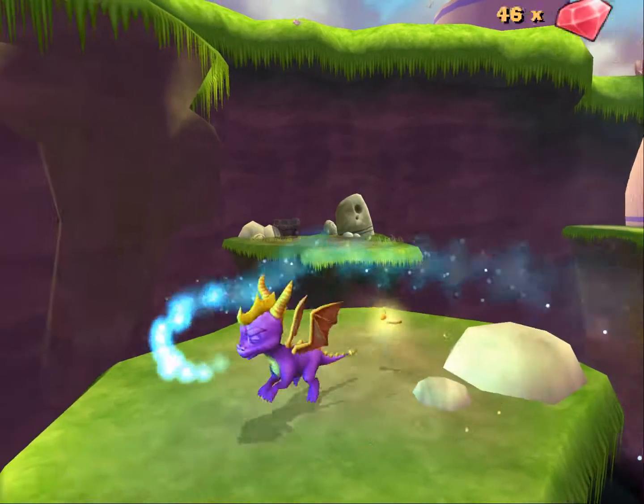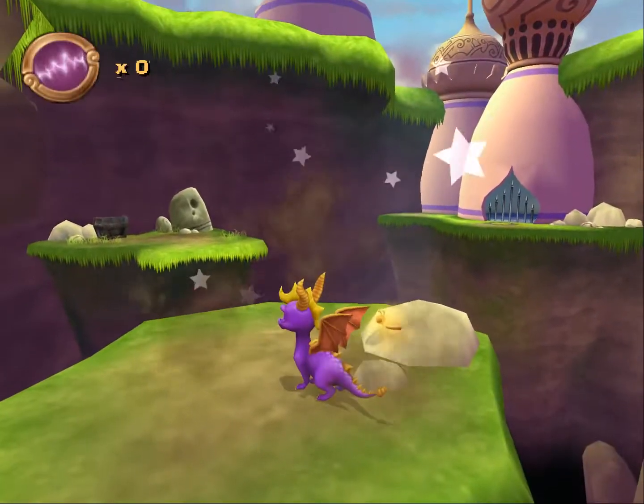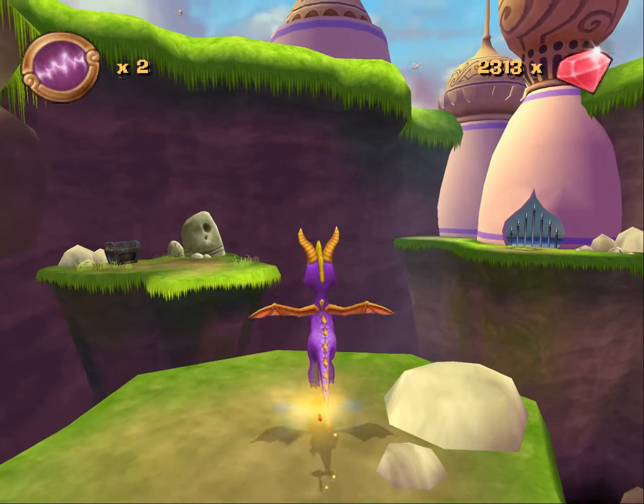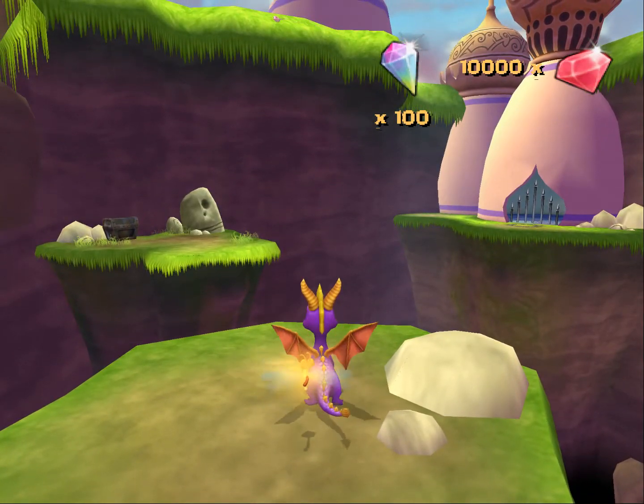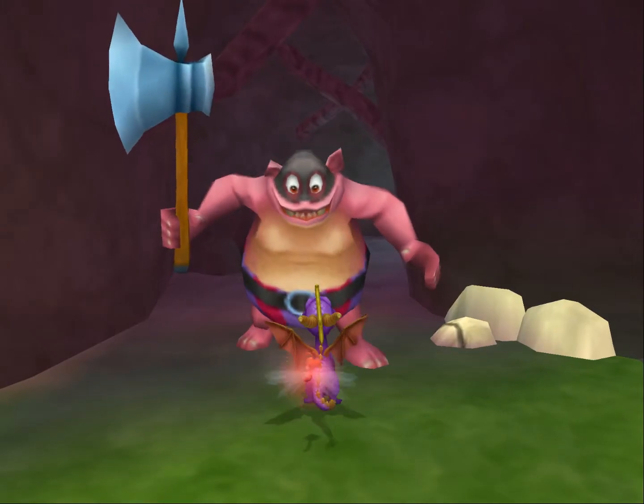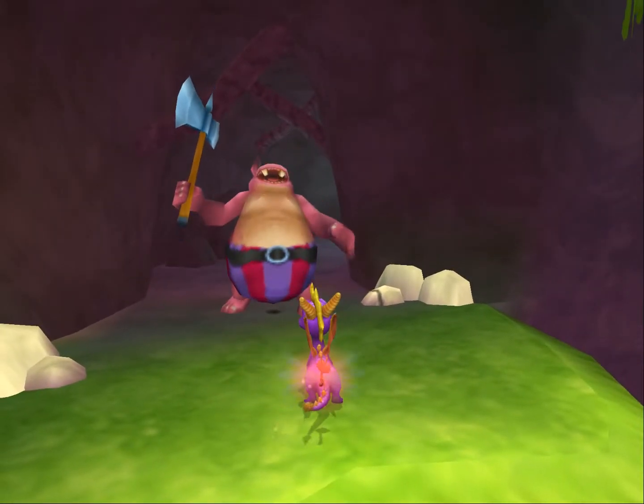Selecting all abilities will give you all the unlockable items and abilities in the game. Lots of gems will set your gem count to 10,000. All light gems will set your light gem count to 100. The no-death option will make it so Spyro won't die from most things when his health reaches zero.